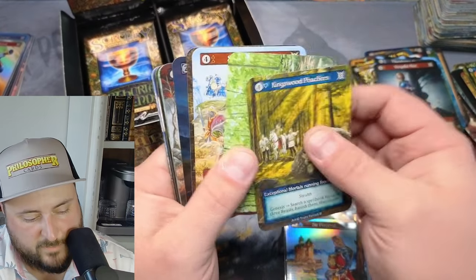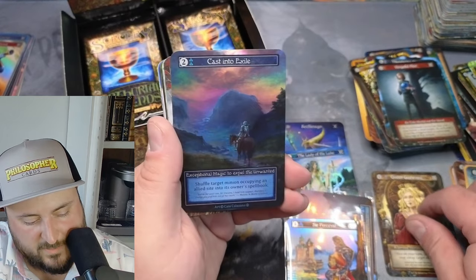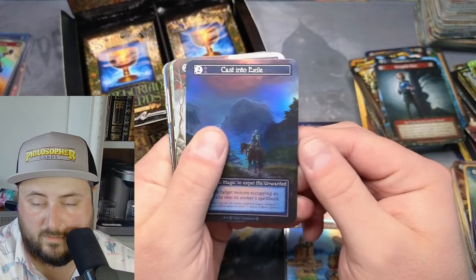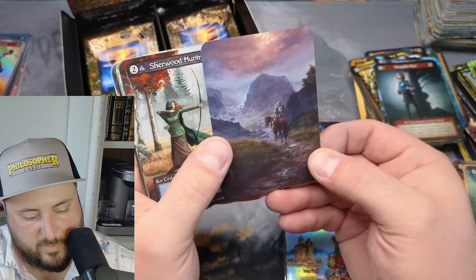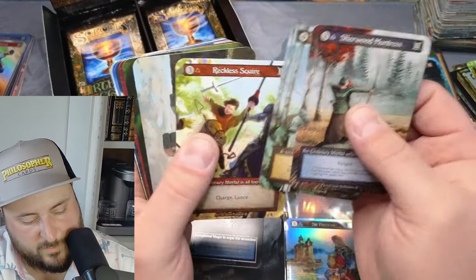On to another box! Oh, we got a foil already — Queen Guinevere! Cast into Exile — beautiful. I could see this being really powerful — this is going to be probably one of the top exceptional cards in my opinion. Sherwood, Reckless, Even, Fishermen.